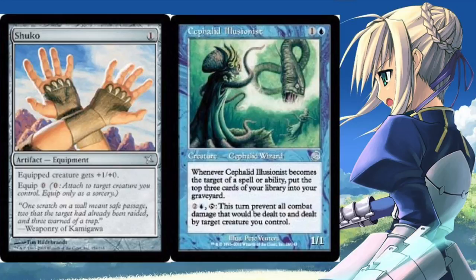You mill your entire deck, and your deck has Narcomoebas, which are 1/1s that come into play if they're milled from the top of your deck. You have a bunch of those, and you have Dread Return — because you've milled your entire deck, you sacrifice three Narcomoebas to flashback Dread Return and reanimate whatever creature you want from your graveyard. It's also very good with Laboratory Maniac as a win condition.